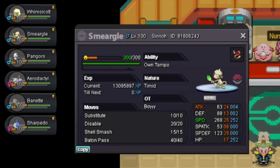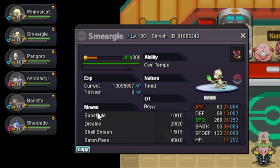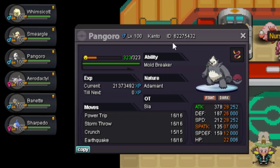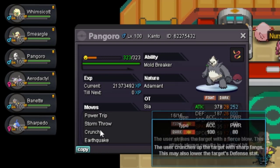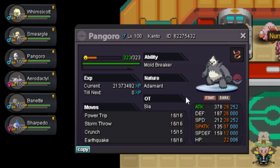For example: turn one you Substitute, they break it, you Disable their move, you spam Shell Smash, Disable again, get three Shell Smashes total, get behind Substitute again, and Baton Pass to Pangoro while their move is disabled. Against a Pokemon using a 5-PP move like Blizzard, you can only Shell Smash twice, because you can only Disable for five turns. Then you Baton Pass to Pangoro.